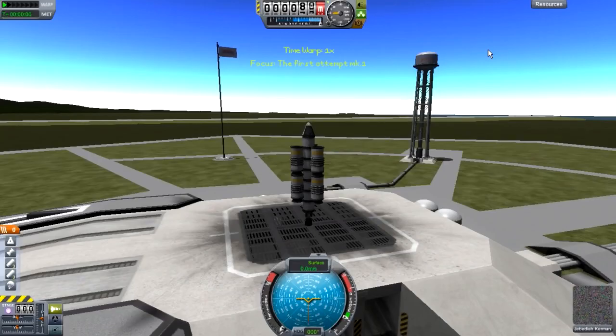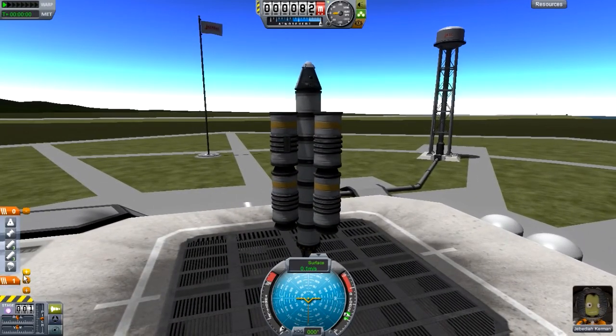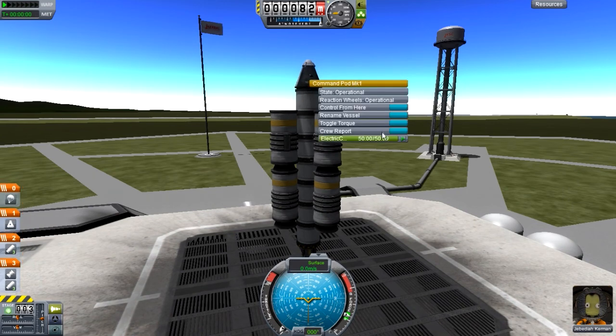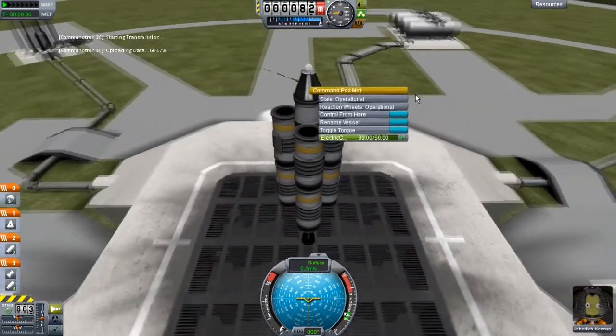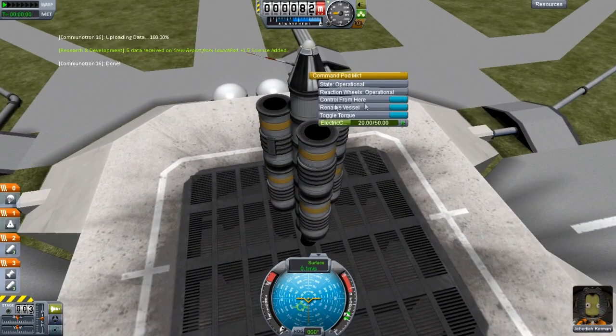Anyhow, so when we do our first launch, basically in order to grab science — if science is tangible — what you really have to do is perform experiments in the form of EVA experiments, which is where you get your Kerbal out of his capsule and do an EVA report. Or, as you can see me doing right here, just right-clicking on the capsule itself and doing some crew reports inside. You have to have a communitron or a big satellite dish in order to transmit the data.